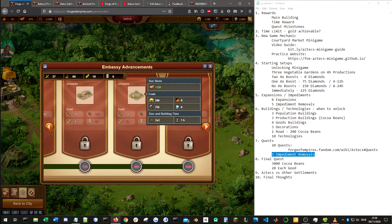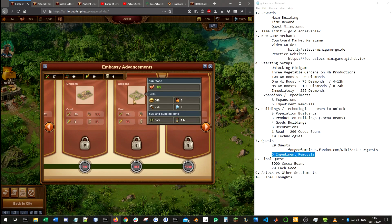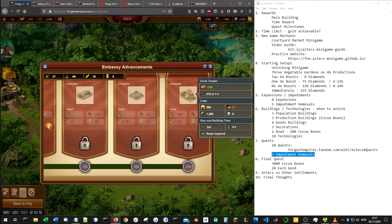The next building is the tier 3 population building, the palace. I do see some people in the beta forum saying they skipped it, but I personally didn't and would probably get it. It has some decent boost in population per tile, and gives me more room to get goods buildings and production buildings to produce the final remaining goods. But you can definitely skip it. The sunstone is a decoration — you can also skip it if you want, although you might actually have to unlock it to get enough diplomacy for the final building, the great temple.